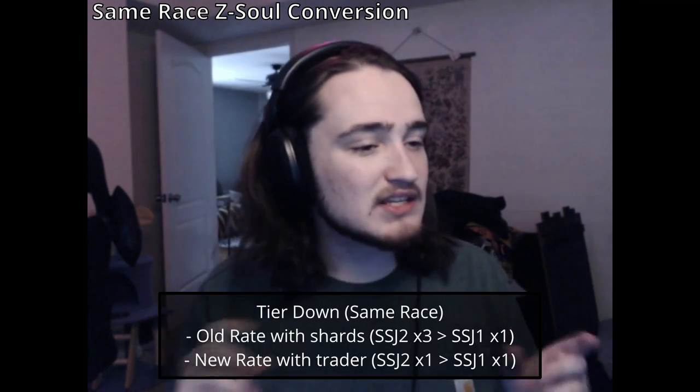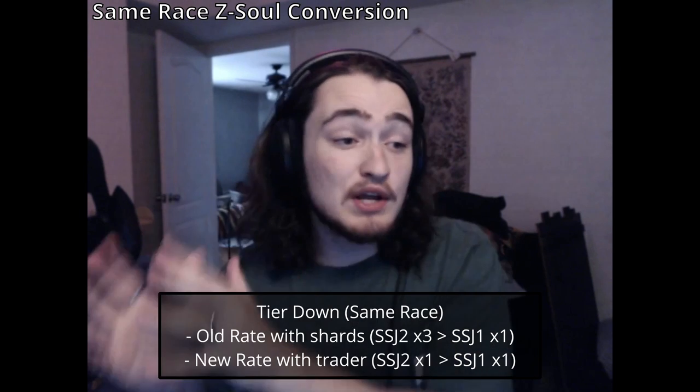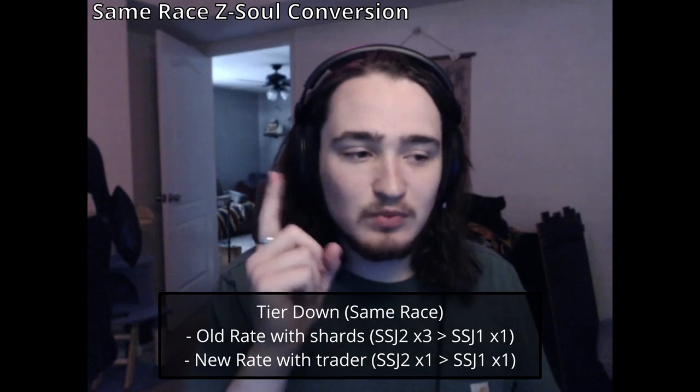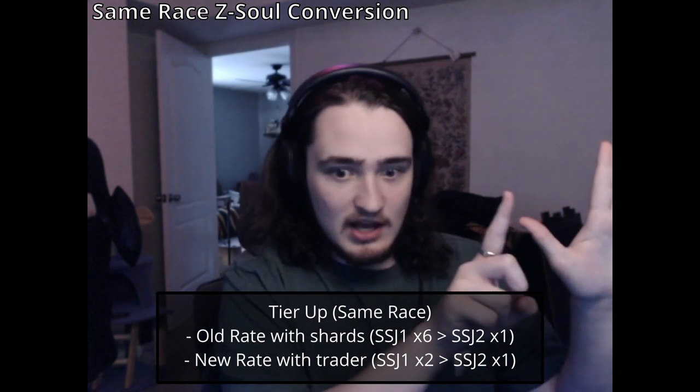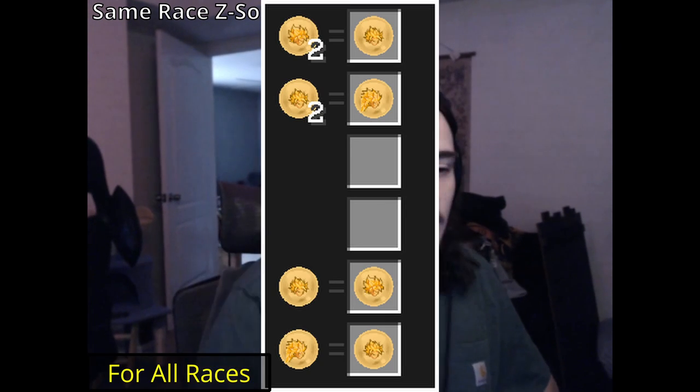Another change: trading Z-souls within the same race is now at a better rate. Old rate: you needed three Super Saiyan 2 souls to get one Super Saiyan 1 soul. New rate: just one Super Saiyan 2 for one Super Saiyan 1 — a one-to-one trade down. For trading up, it was six Super Saiyan 1s for one Super Saiyan 2; now it's just two Super Saiyan 1s for one Super Saiyan 2. The NPCs are right by Master Roshi — Android 17 and 18 respectively.